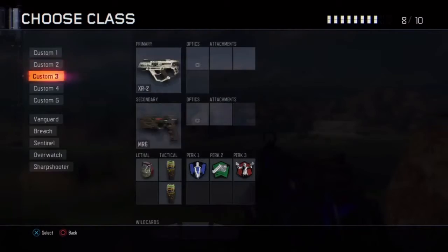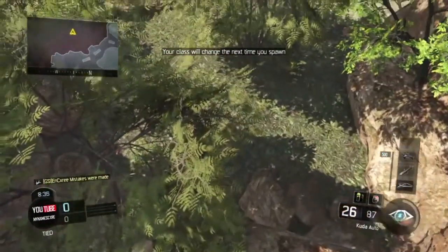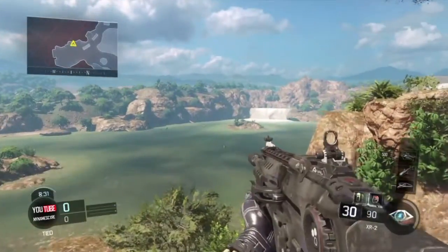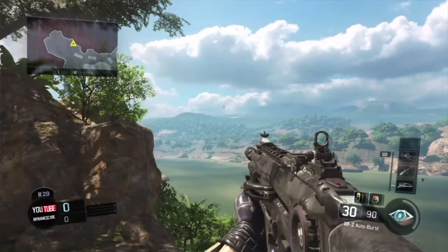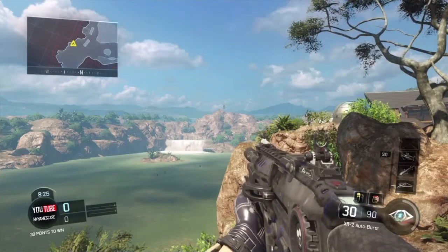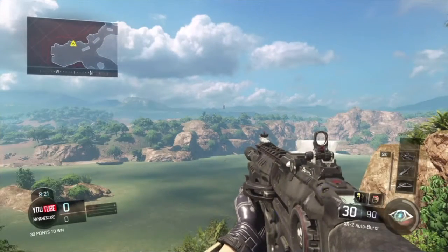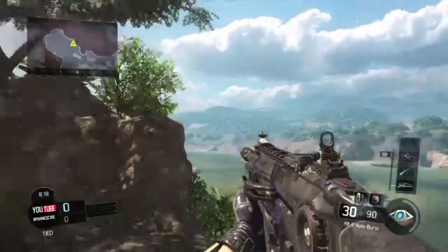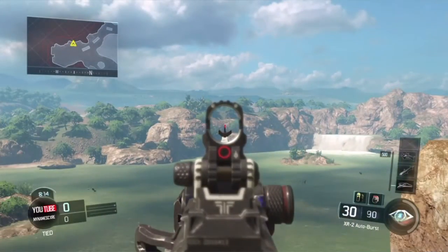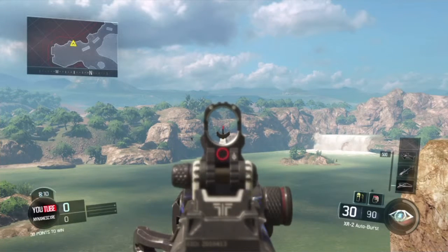Let's get on to the final one, which is the XR2 with the Storm camo. It's an animated camo — it looks like a storm, as the name suggests. It's a lightning storm, and you can see a couple of lightning flashes. When you aim in on the left and right you can see a wee bit of lightning going through.